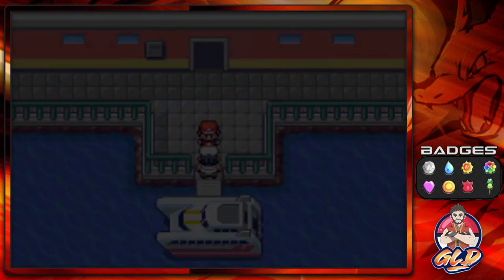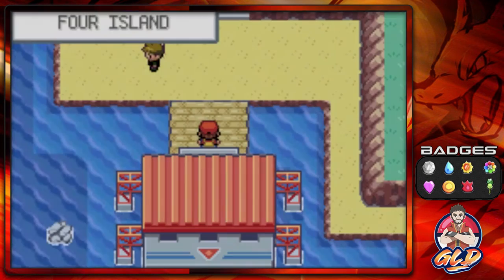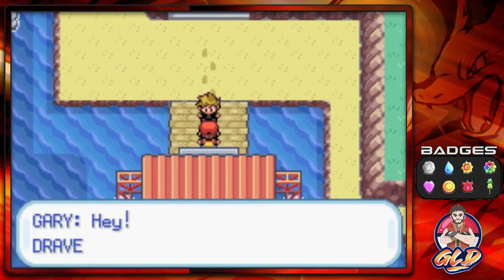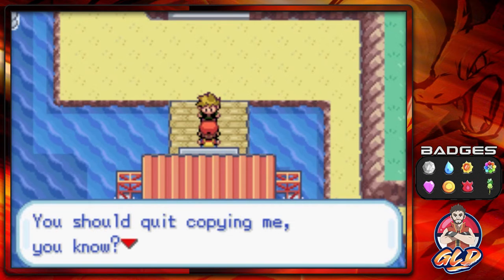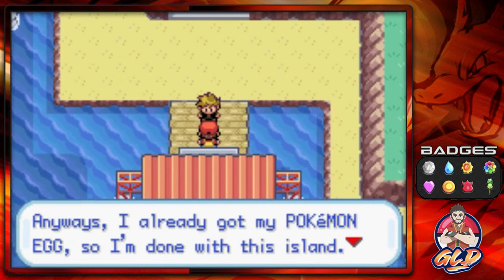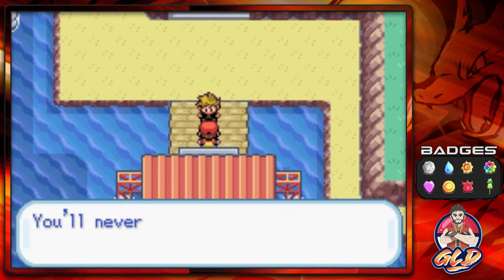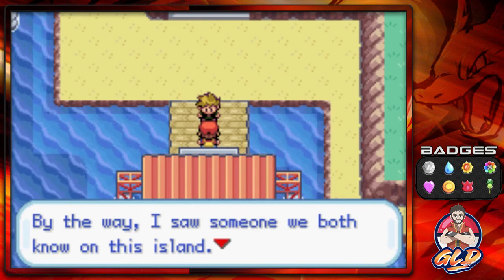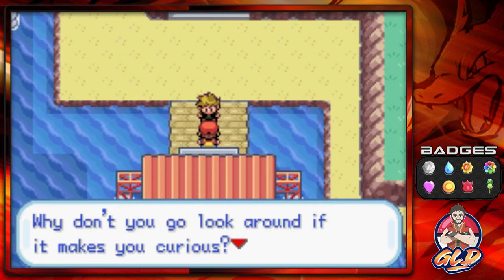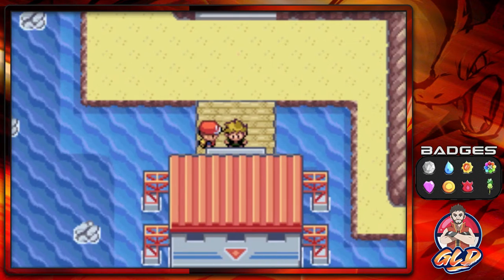We're going to be going to Four Island right here, and there's not going to be a lot — because once you step outside, guess what? This guy. He's like, 'Draven, what are you doing here in the Sevii Islands? You should quit copying me.' Anyway, he says he already got his Pokemon egg, so he's done with this island. He also says he saw someone we both know here, and asks if we want to go look around.